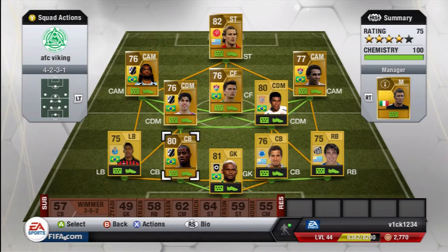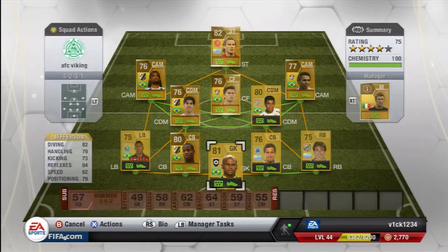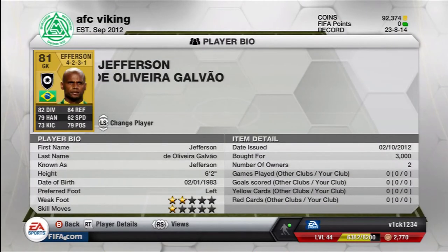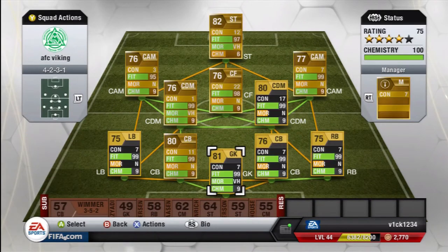In net I've gone with Jefferson — I genuinely think he's the best goalkeeper you can get in Liga do Brazil. He just seems so solid for me, no complaints, I really like him. He's come down in price as well — you can get him for 1.5k now if you shop around in open bids, and that is the team.